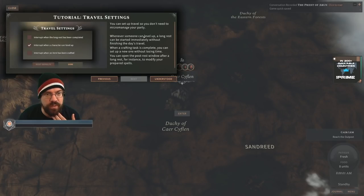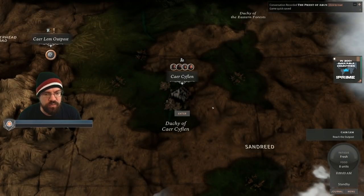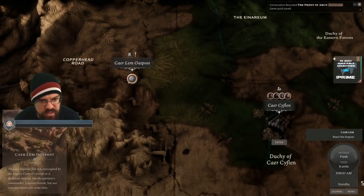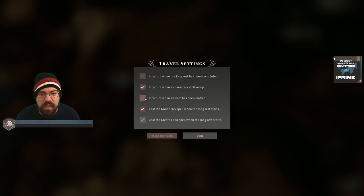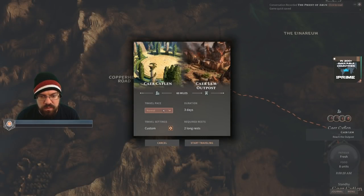You can set up travel so you don't need to micromanage your party. Whenever someone can level up, a long rest can be started immediately without finishing the day's travel. Slow pace lets you move more cautiously — trying to remain hidden from monsters. Normal pace is faster but riskier. Fast pace is the quickest but can be dangerous. Let's see how many things can be crafted. Oh, we don't need the long rests right now.